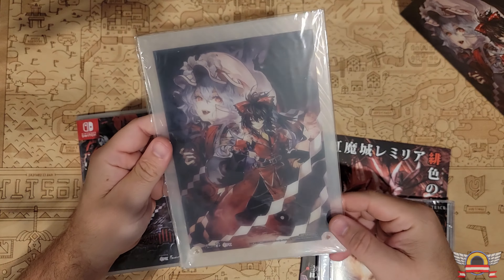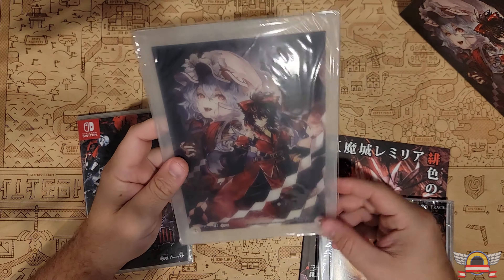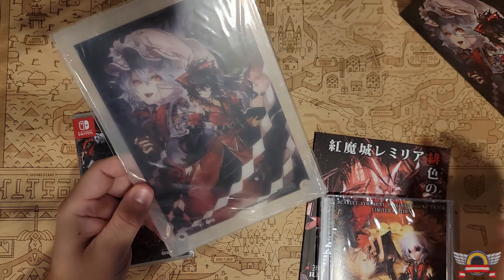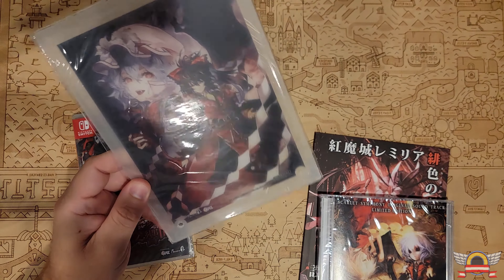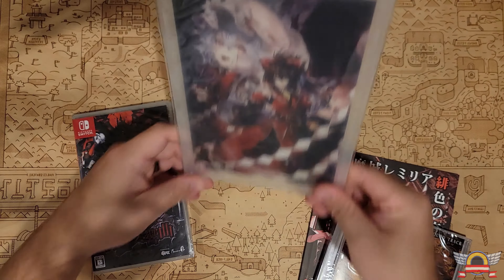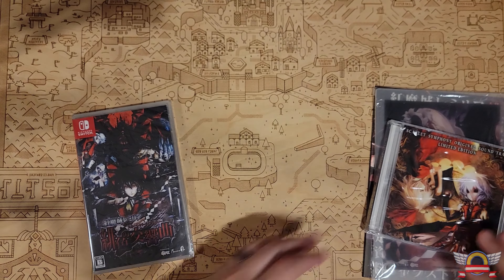Looks like we got one of those plasticky standy display things — basically the box art. I'm assuming one of these pieces has a mount so it stands up. I don't really have room on my shelves to display this, although who knows — I might play this game and be like, oh my God, that's so good that I need to display that thing.